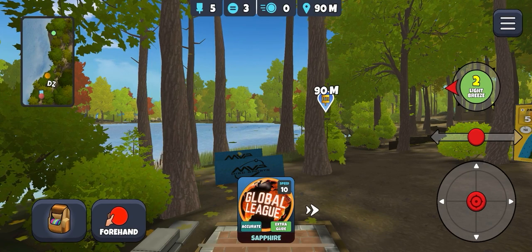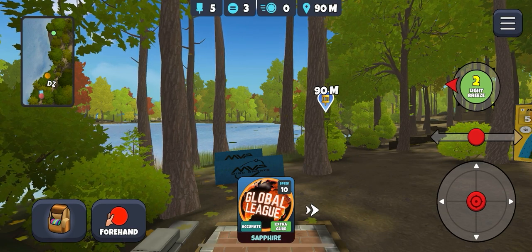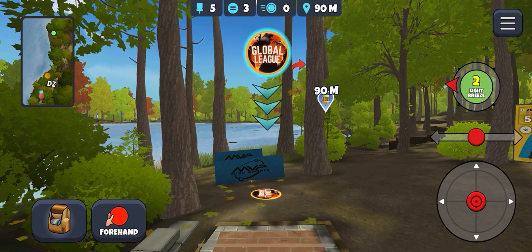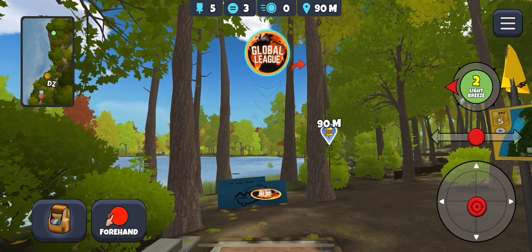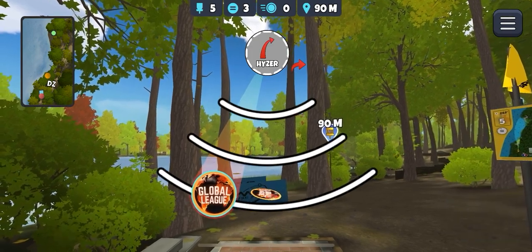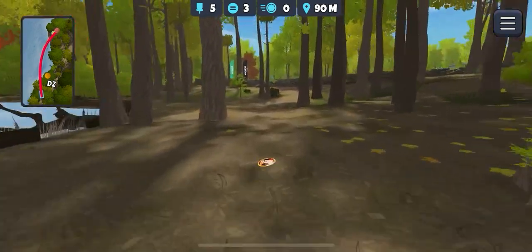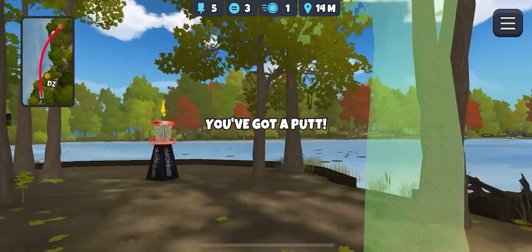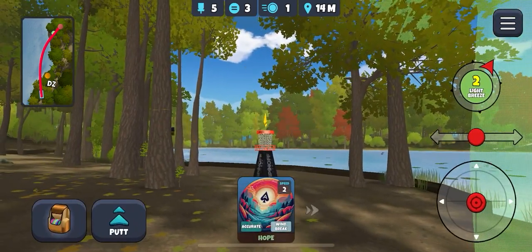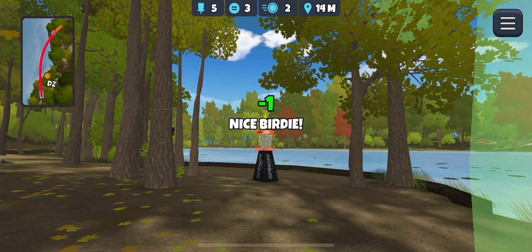Off to hole 5 — across the lake and the wind is pushing against us. Glide Sapphire or Roll Sapphire? Going to go Glide Sapphire — I don't want to risk it. Let's aim up, give it lots of Hyzer, force it round. It's nice. 14 metres, aim up a bit — in for birdie. Off to hole 6.